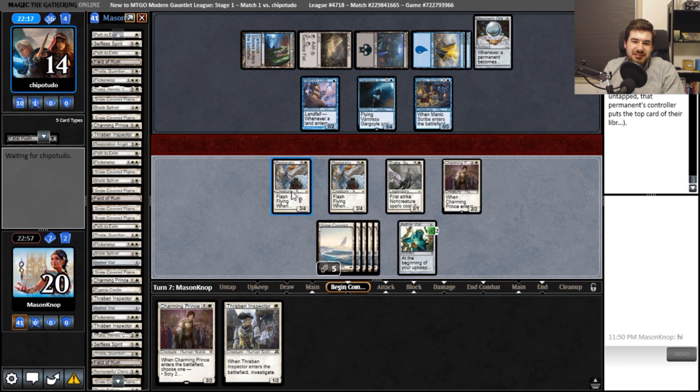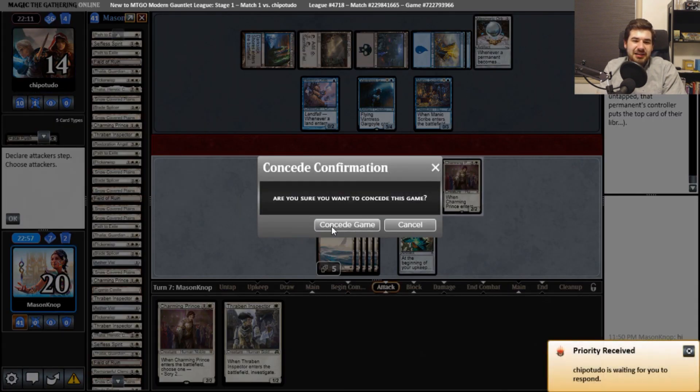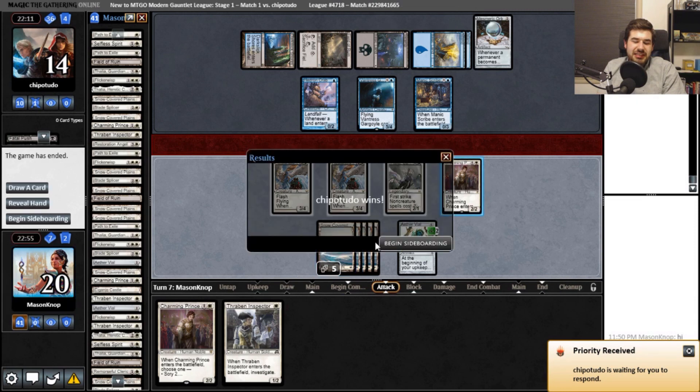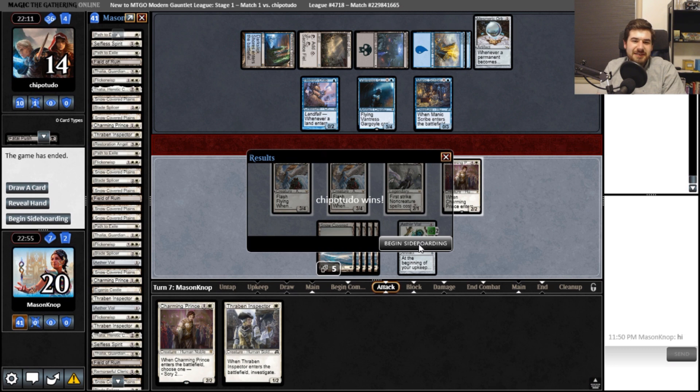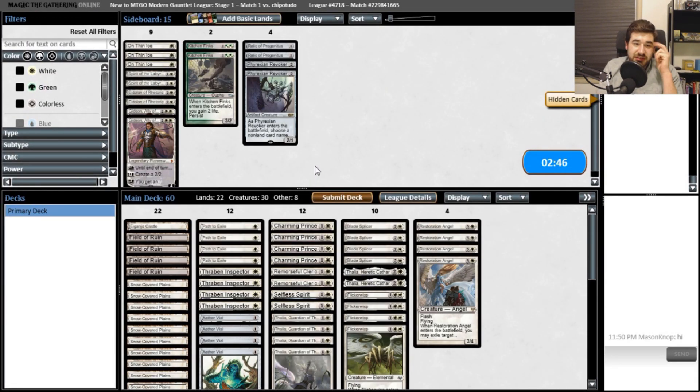Oh, you can block now, huh? Yeah, we definitely lose here. They just need any land, I think. They can start blocking our creatures effectively. We're dead to basically some land drops or one of their targeted removal spells. That kind of sucks.